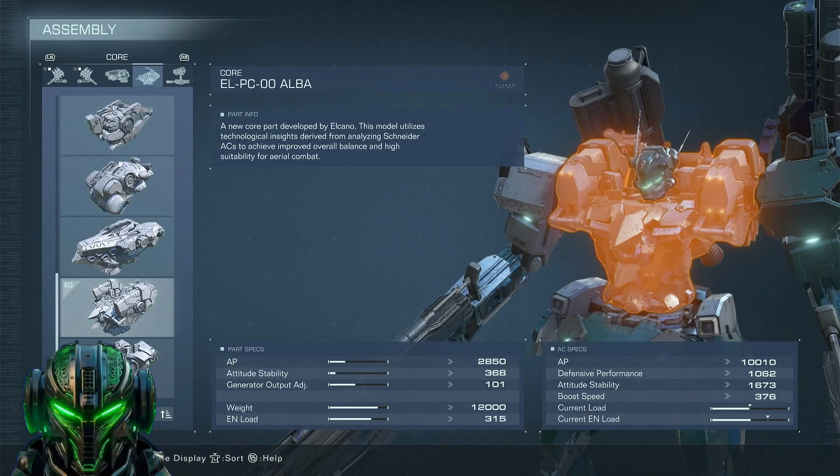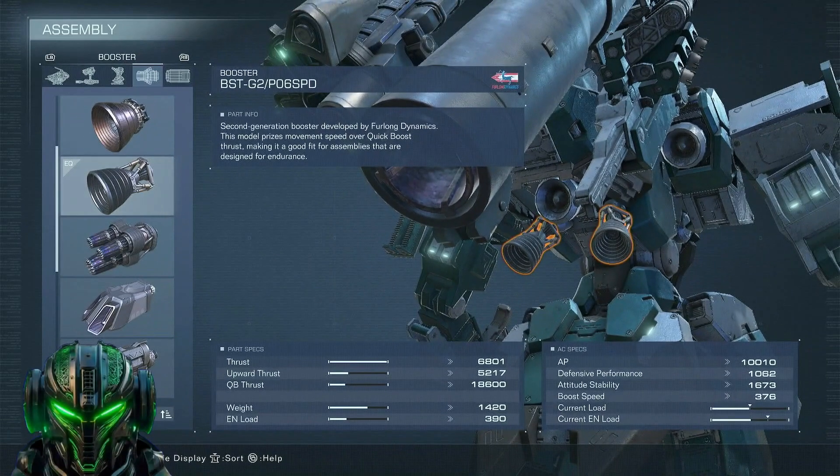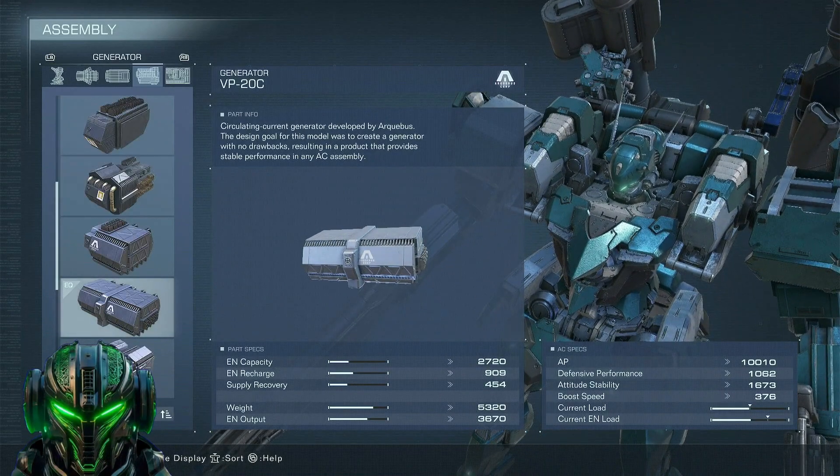For frame parts, going with the 44D Head, the Alba Core, Basho Arms, and Alba Legs. With this assortment we have 10,000 AP, 1,100 defenses, 1,600 stability, and 370 boost speed. For boosters, we have the SPD, which specializes in natural thrust allowing us to move at very high speeds, and it also has a nice quick boost reload as well as good assault boost and EN consumption, allowing us to play very evasively. For FCS, keeping the PO5 and changing the generator to the VP20C — it is incredibly light, allowing us to reach speeds near 370, and it has very nice capacity and EN recharge.